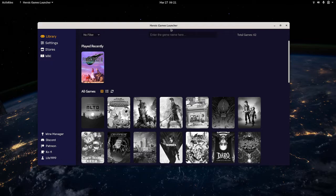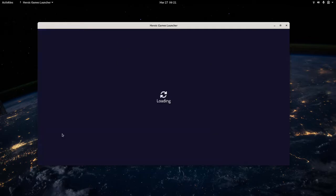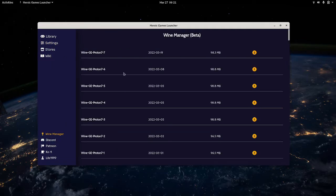I installed the Heroic Games Launcher from the Pop Shop. You can also find it on GitHub, and it'll give you a list of commands you can input into the terminal if you want to install it that way — it was super easy. I signed into my Epic Game account and installed Final Fantasy VII Remake. One really cool thing about the Heroic Game Launcher is that you can install custom versions of Proton super easily through the Wine Manager. The game runs amazingly using stock Proton 7, the latest stable release of Proton from Valve.